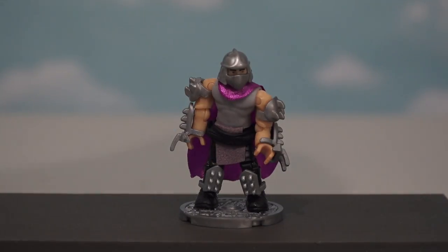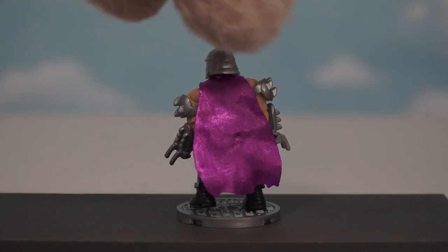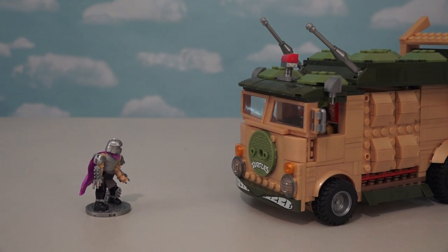Now the last figure that comes with this party van is the evil Shredder. Just look at all the details on Shredder — even his cape is cool. But even though Shredder is super evil, he's still no match for the Turtles party van.